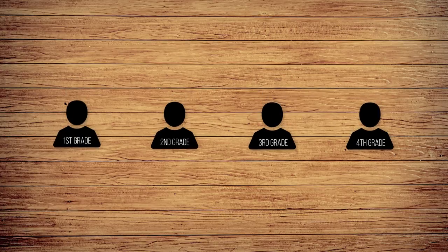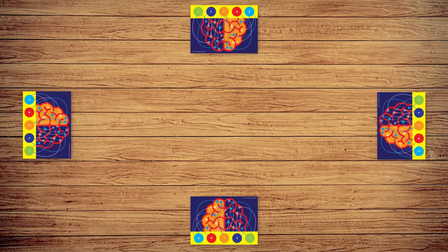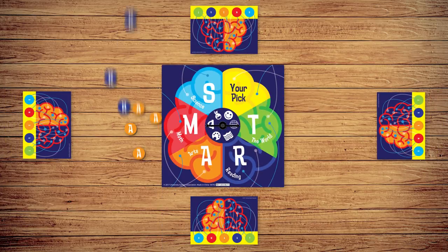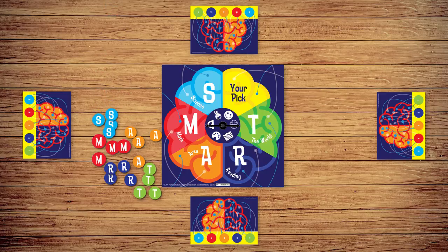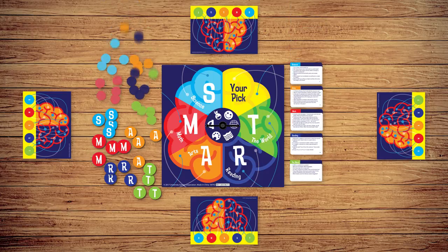Each player sits around the table in order of youngest to oldest. Each player takes a brain board. Place the spinner in the middle of the table, and place the 20 Smart Tokens nearby, letter side face up. Place each subject's question cards next to the board, question side face up. Place the scoring chips nearby.